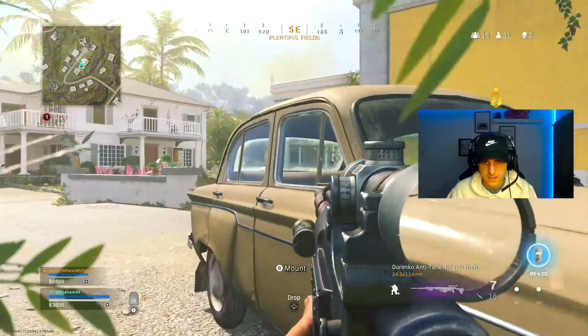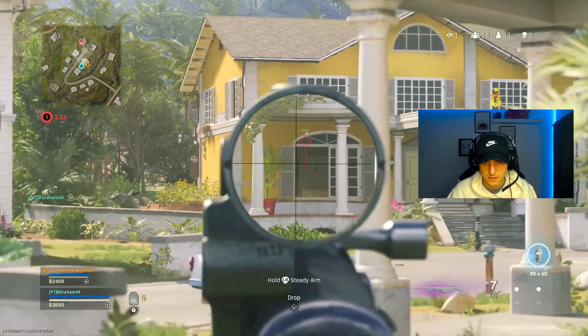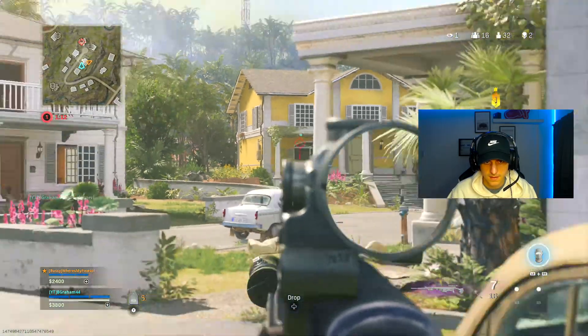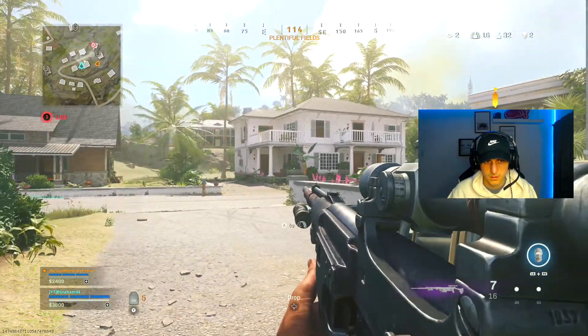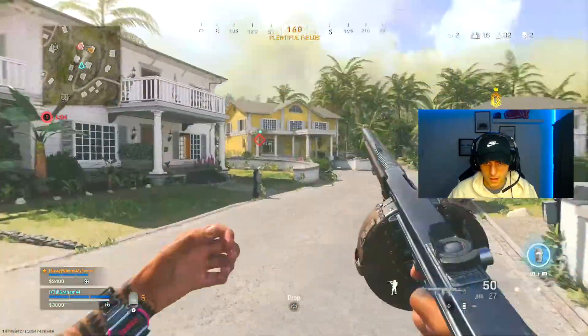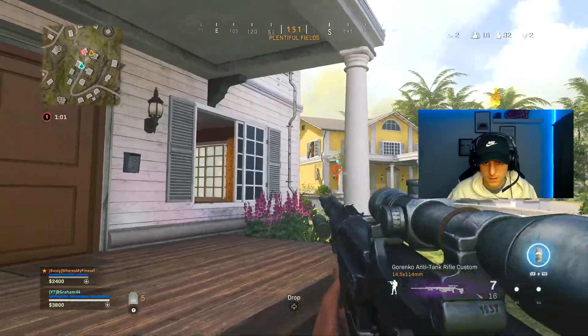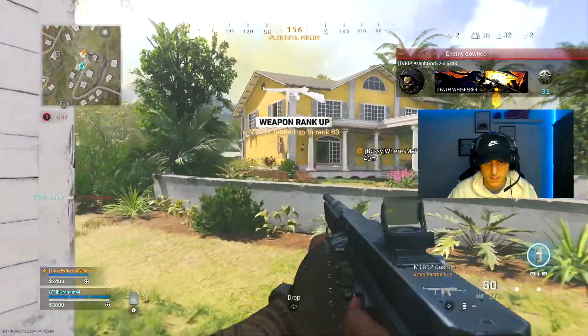Yellow house at the end of this cul-de-sac, bottom left window — he just peeked it. Got this anti-tank rifle, not afraid to use it. Just close the gap. Top left window — headshot.